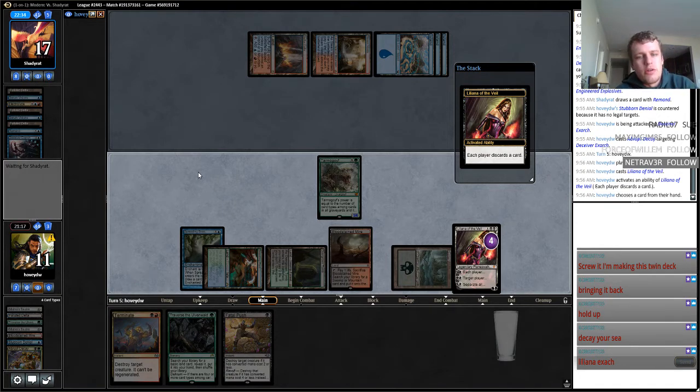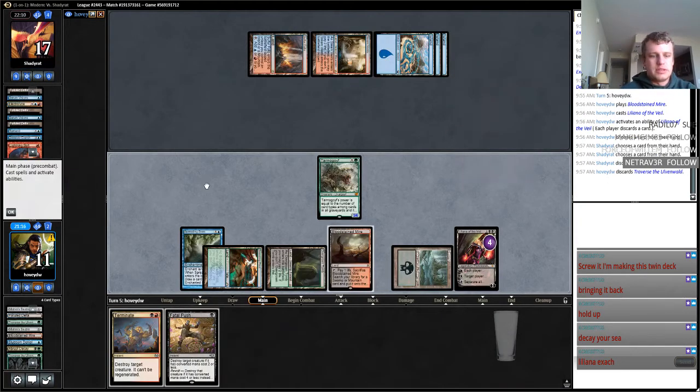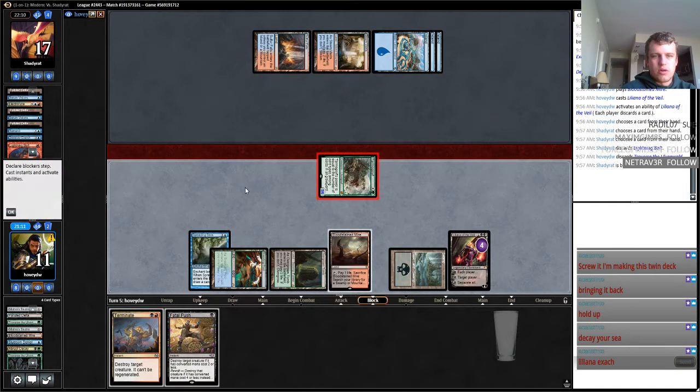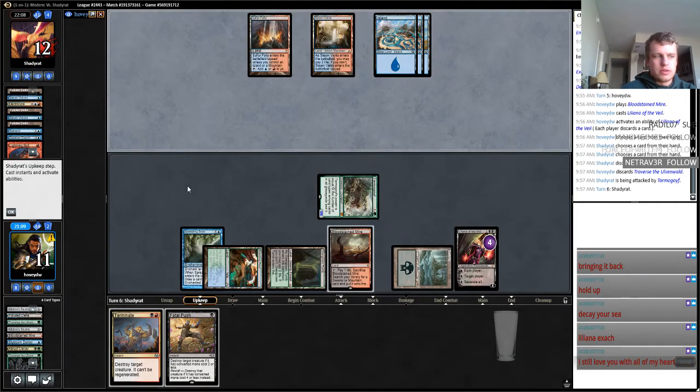That's alright. We're going to give our opponent a tough question here. I just forgot about the Explosives. We've got some tight plays here in the Hoovenwald, but we're alright. Because now he's got the tough decision between — am I getting rid of this Liliana or am I getting rid of this Tarmogoyf? Each will probably do a serious number.